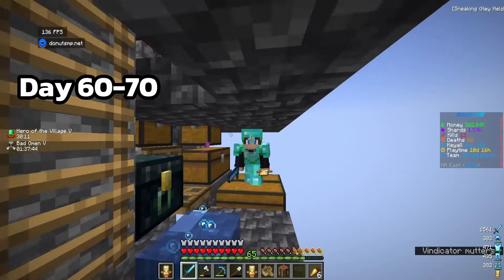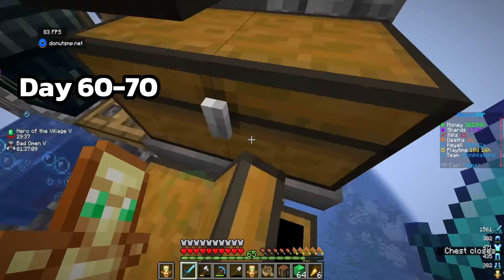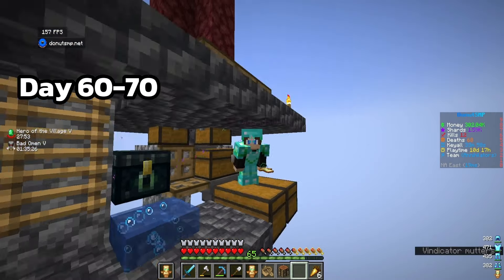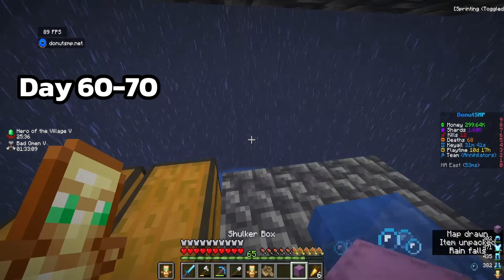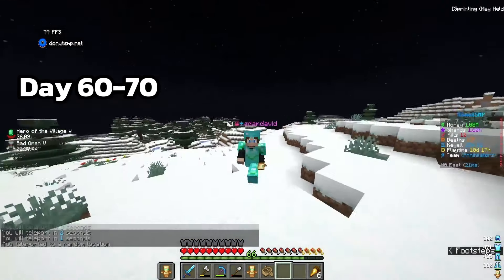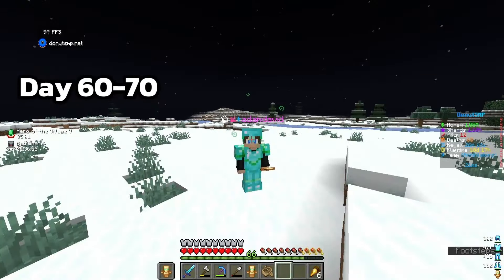After an hour of AFKing we have a lot of emerald blocks and totems. We'll sell these emerald blocks for around 250k and a half-stack of emeralds for 124k - once those sell we'll actually be millionaires. I can also put the totems into shulkers and sell totem shulkers for around 29k each. After a few minutes of waiting we're almost at 1.10 million - we've literally made a 1 million per hour farm with minimal effort.